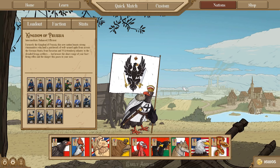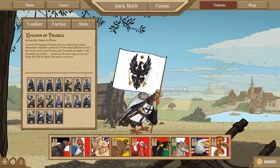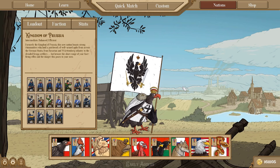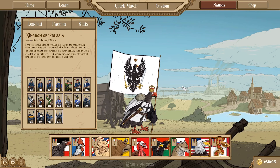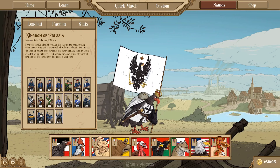Hi, and welcome back to Fire and Maneuver. In this video, I will briefly discuss the nations featured in our game, and hopefully give you some insight into the strengths and weaknesses of each playable army. When you first start Fire and Maneuver, you get three of these nations for free, and the rest you must unlock through playing quick matches or custom games. The United States and Confederate factions must be purchased as DLC on our Steam page.